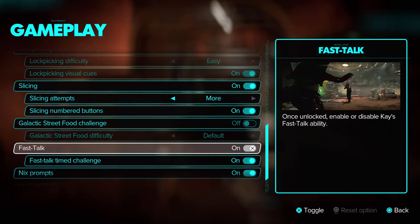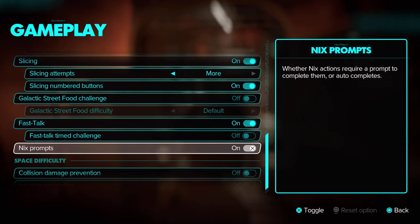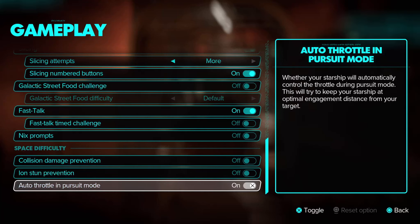Fast talk is on by default once unlocked — you can enable or disable the fast talk ability. There's also a fast talk time challenge. Nick's prompts relate to your little pet — whether Nick's actions require a prompt to complete them or auto-complete. Then there's space difficulty when flying your starship into objects and whether that causes damage. Ion stun determines whether ion damage causes your starship to be stunned. Auto-throttle in pursuit mode — I think I'll handle that on my own.